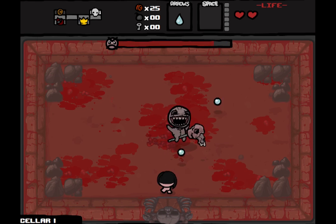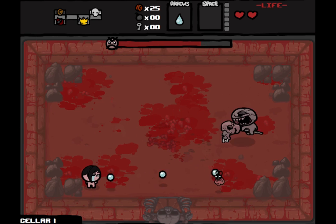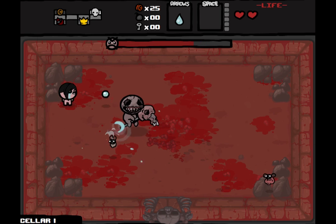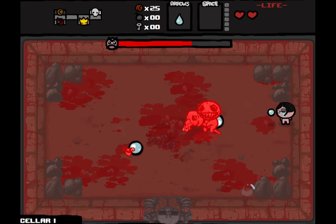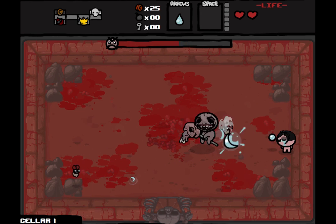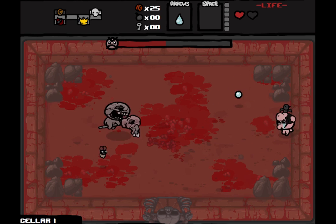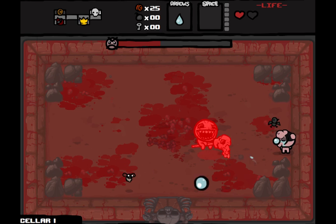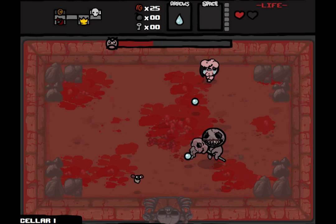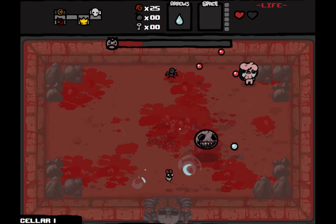Famine — same as usual. But let's show off one of Eve's most interesting traits. When we get hit, the dead bird activates. Dead bird works kind of like a level 3 meat boy, without the bomb pushing.